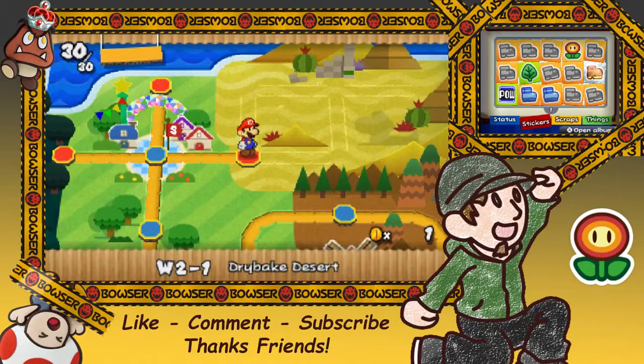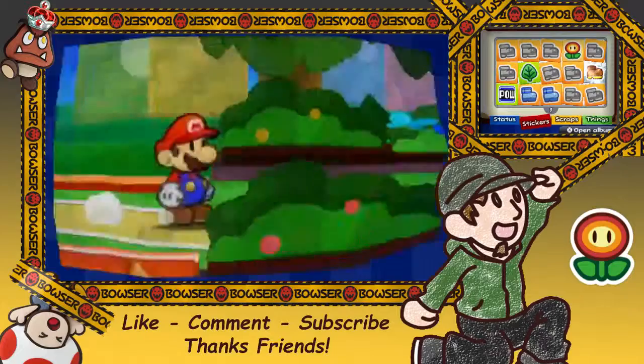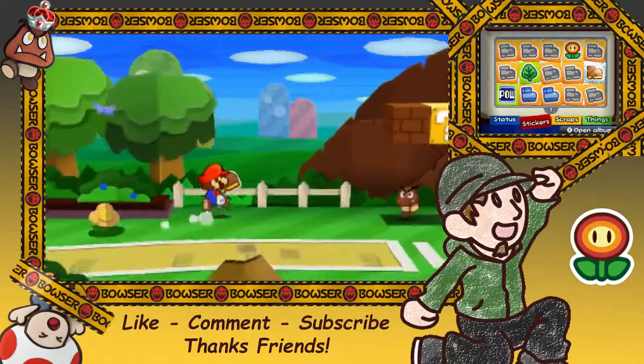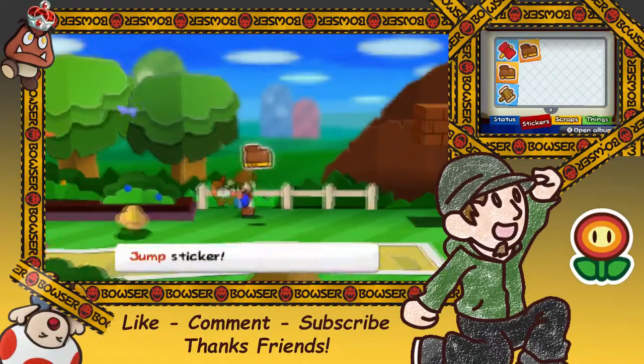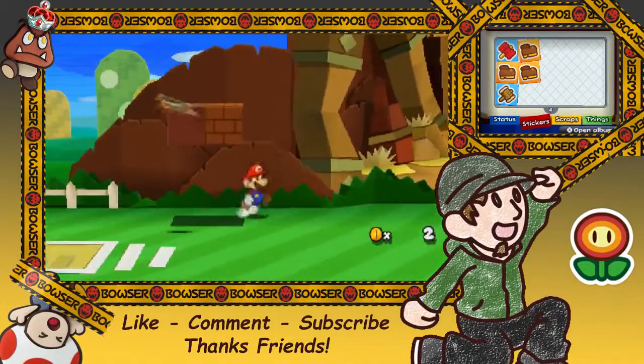All right, hey everybody, Mayo here, and today we're gonna be playing some Paper Mario Sticker Star. We are on World 2-1 Drybake Desert. As you guys know, or if you don't know, this series gets uploaded once a week every Monday. So if you enjoy it, go ahead and let me know in the comment section below, and I will consider uploading multiple videos of this series throughout the week instead of just once a week.